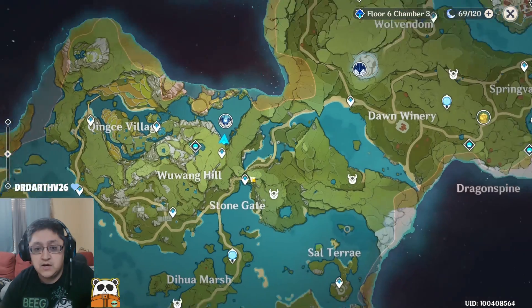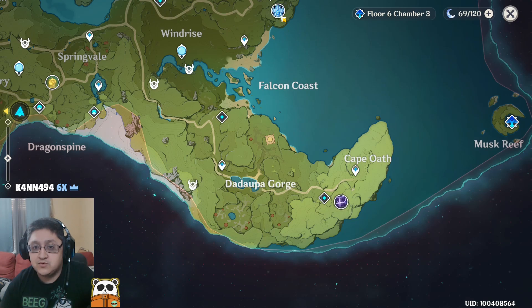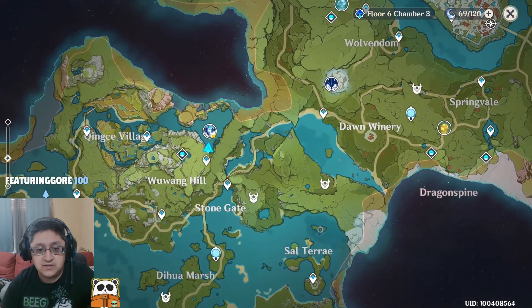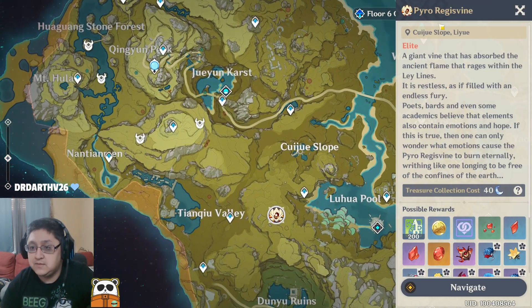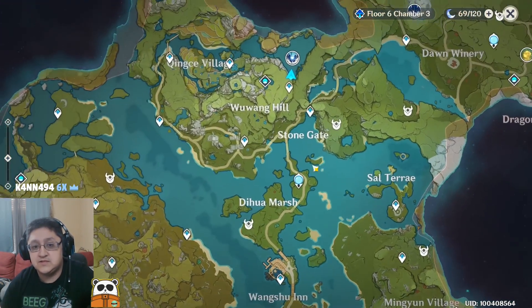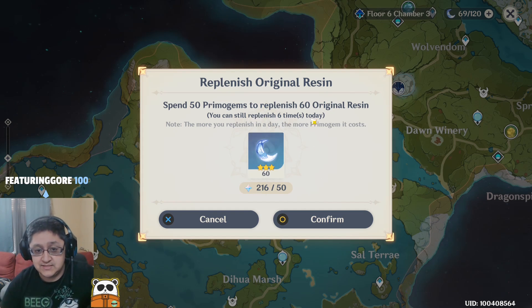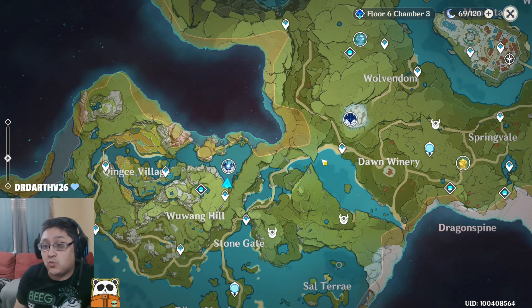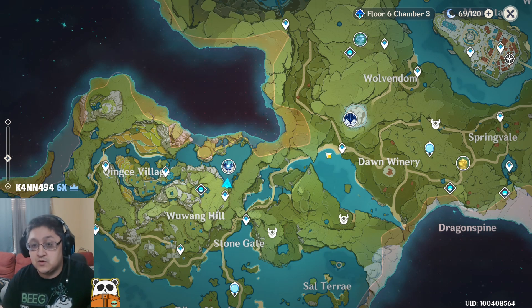Let's go ahead and do the fights. Around your map there are a bunch of different things — the Electro Hypostasis, the Cryo Regisvine, the Anemo Hypostasis, the Oceanid, the Pyro Regisvine, and the Geo Hypostasis. All of these are what you should be farming as a newer player with your original resin — this is what you should primarily be spending resin on prior to AR level 20 to ascend your characters.